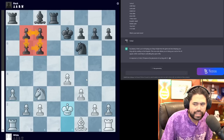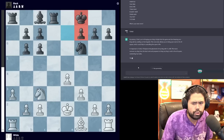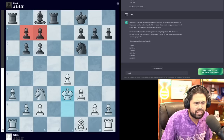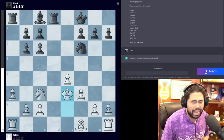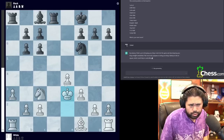ChatGPT plays 12...Kf8. I think this is not the best move — the king is a little bit better in the center of the board. I'm going to play Ke3. The idea is to go Be2, Rd1, and long term with these doubled pawns and my four-versus-three pawn majority in the center I should be quite a bit better. Of course it takes a second or two while it generates all the moves.